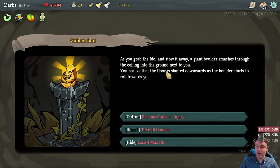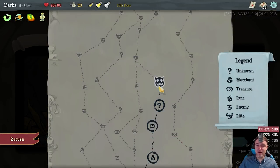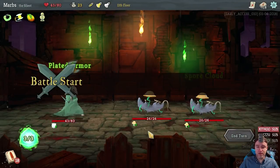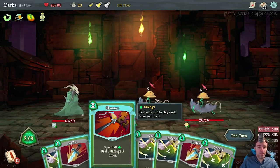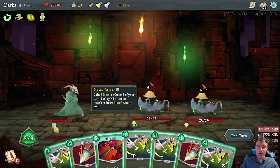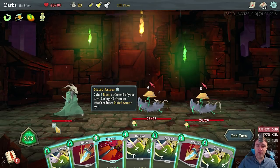The curse is only for one combat — fine, let's lose 4 maximum health then. That still gives us 80. Plated Armor: gain 5 block at the end of your turn — losing HP from an attack reduces plated armor by 1. So as long as we don't lose health, we'll keep gaining block from this. I like that. They will do 12 damage — just use Defend twice and then Strike.